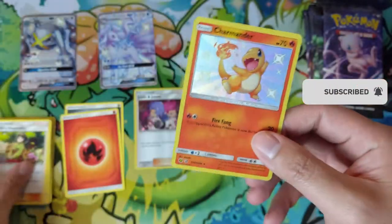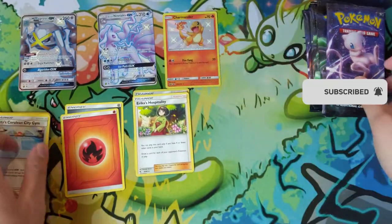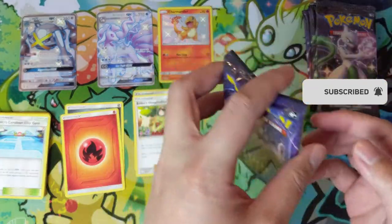Oh — shiny Charmander! All right, two for two. That shiny card is the last card in the pack, so we've got two hits so far, and that is one of the better non-GX shinies.